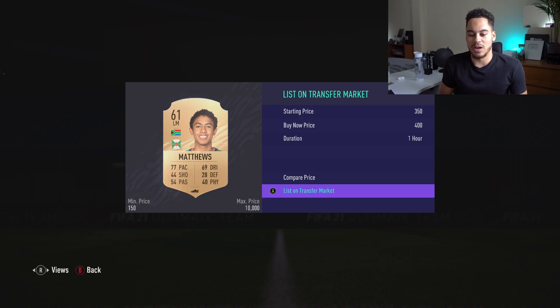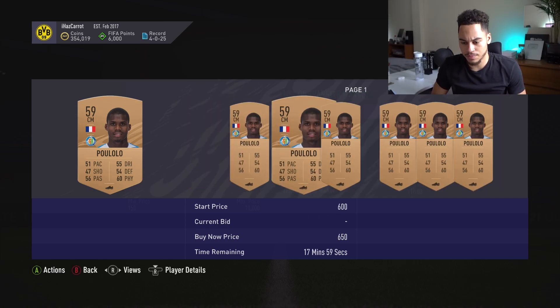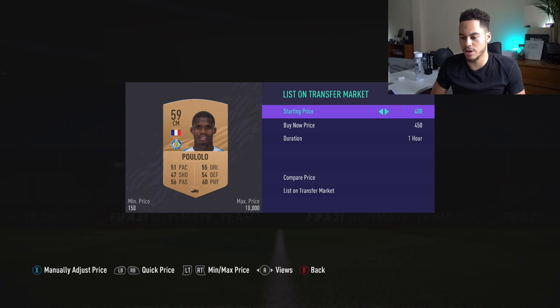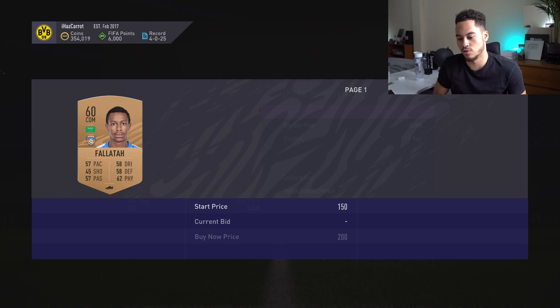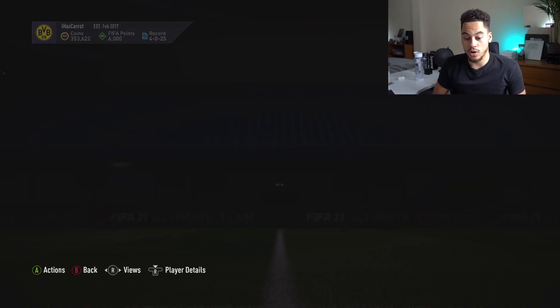Matthews is 450 — you just need somebody to buy it for over like a thousand coins and then you're laughing. I've got Pululo — his minimum is 650, so I'll put him up for 600. Just a random French bronze center midfielder. We've got another card worth 400 coins so I'll list it on the market.